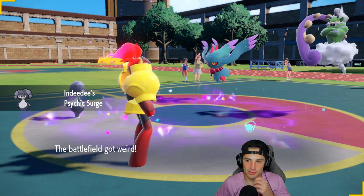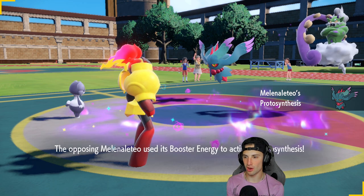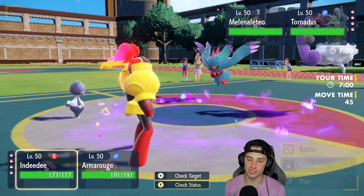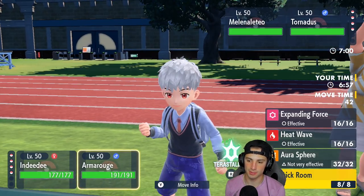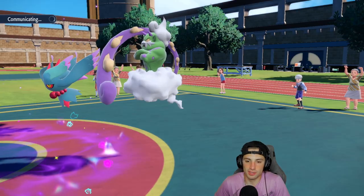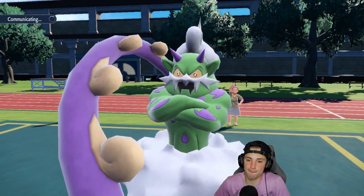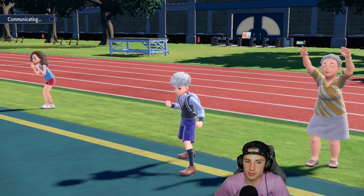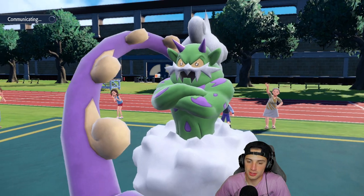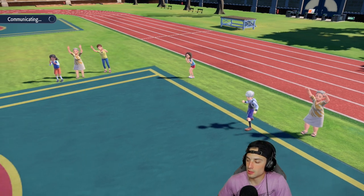Indeedee sets the terrain. If they're going for Shadow Ball into my Armarouge I've got to Follow Me that shot — and we set up Trick Room no problem whatsoever. Hopefully they set up Tailwind — I wouldn't mind that one bit — but Trick Room is going to be awesome. We might not even need Charizard in this final battle. It looks like Armarouge is going to come in hot.